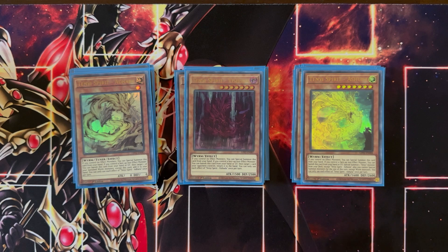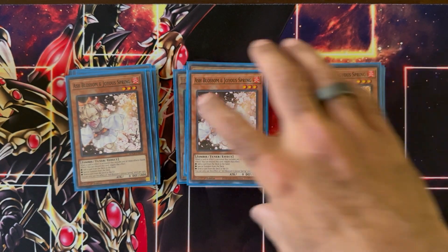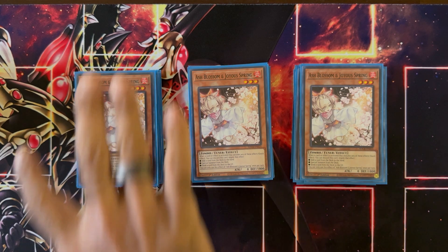To round out the monsters, we're playing three copies of Ash Blossom and Joyous Spring. This can be swapped for whatever hand trap you please — whether it's Ghost Belle or Droll and Lock Bird — it really depends on what decks you're going up against, but you have these flexible spots.